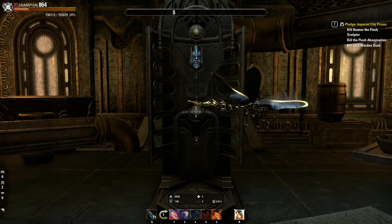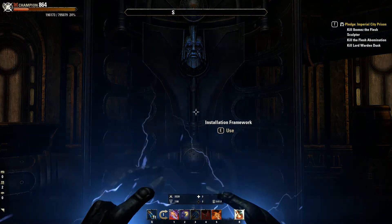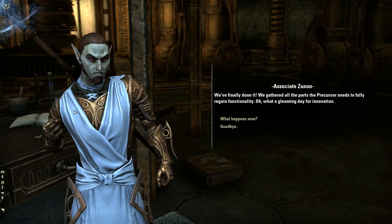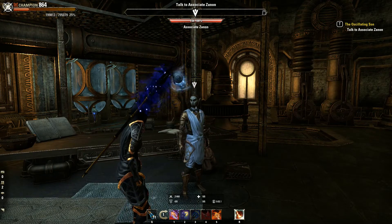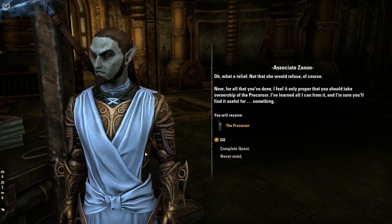Po zdobyciu wszystkich potrzebnych części wróćcie do Associate Zenon Workshop i zamontujcie wszystkie potrzebne części, aby złożyć Precursora. Po ich zamontowaniu zagadajcie z Zenonem, który zleci wam ostatnie, bardzo proste zadanie. Po wykonaniu zadania wróćcie do Zenona i odbierzcie swojego Precursora.